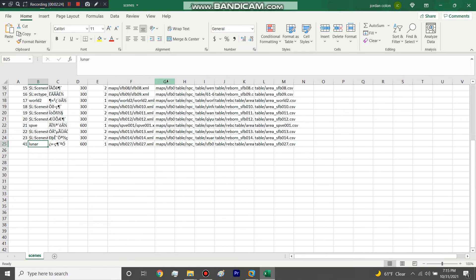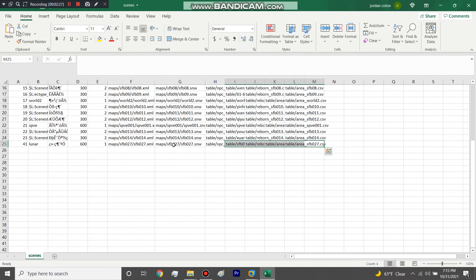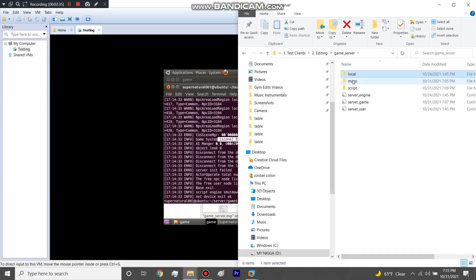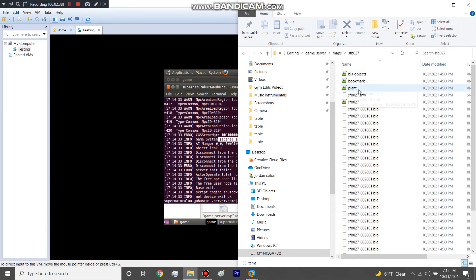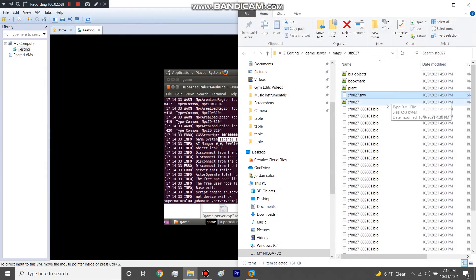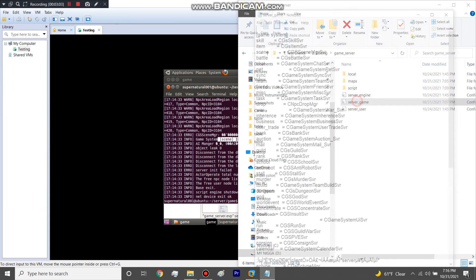Scene ID 41 — Lunar Cave. We copied all the tables, we copied the two map folders. Let's double-check we have the maps in here. These folders will always look like this — if it were encrypted, you'd only see black characters. Since you can see the actual words, you know it's decrypted. So encryption is not the cause of this error.